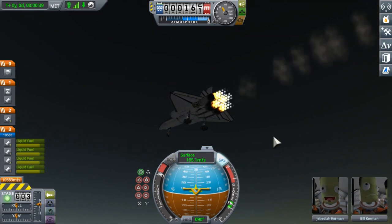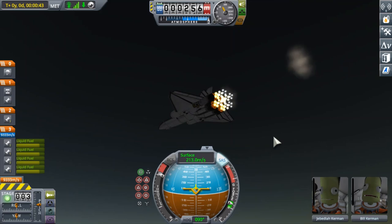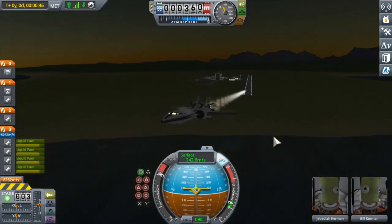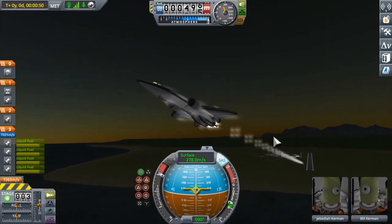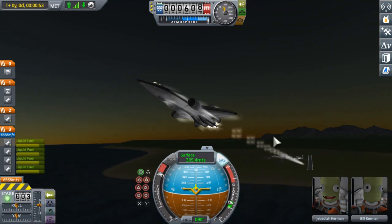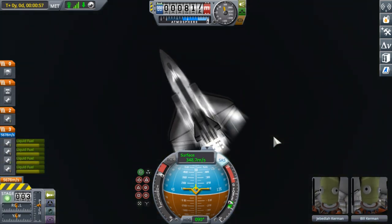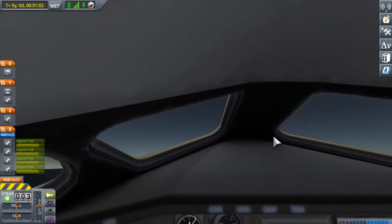We're retracting the landing gear. This SSTO is powered by four rapiers and two nuclear engines for vacuum propulsion. Not the most powerful engines in the world, but good enough for what we have to do here. We won't have to fly flat at sea level to get to 440 meters per second — the magical barrier where the rapiers unlock their full potential as the airflow comes at them very, very quickly. They're designed for high speed flight.